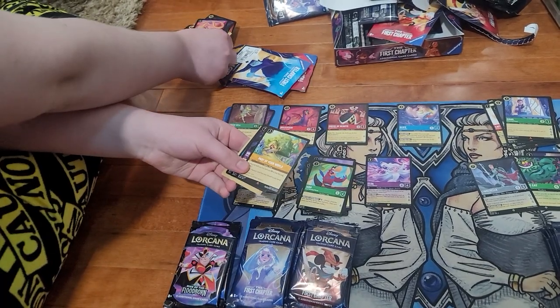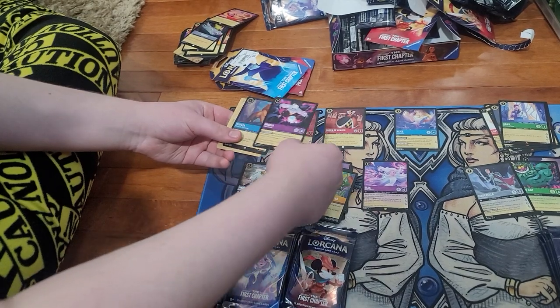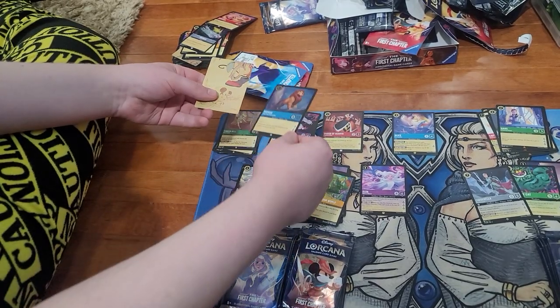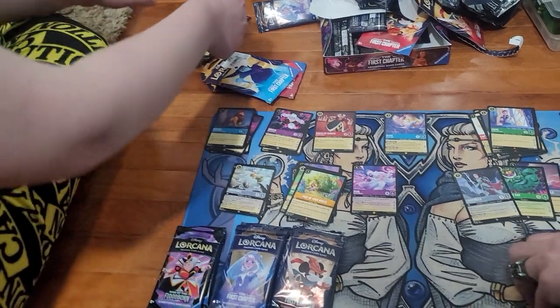Got Rapunzel, Part of Your World, and Ursula — Ursula is like thirteen dollars. Then a foil Mufasa. Say it again — Mufasa.